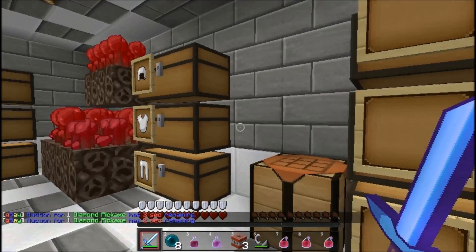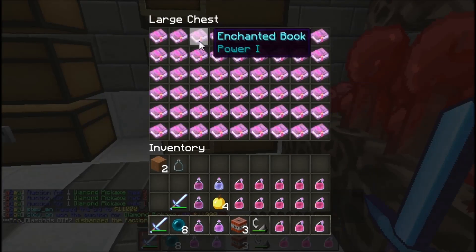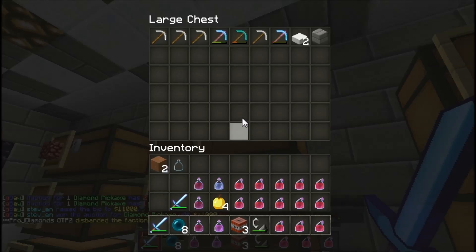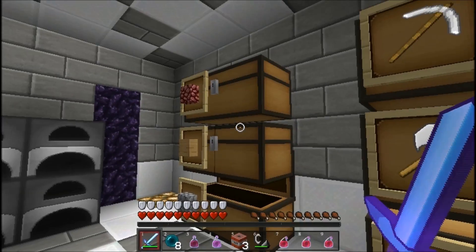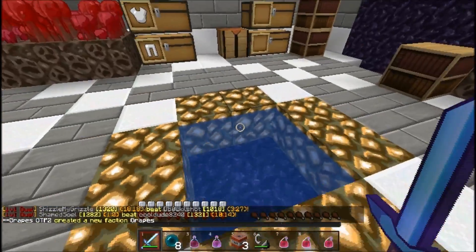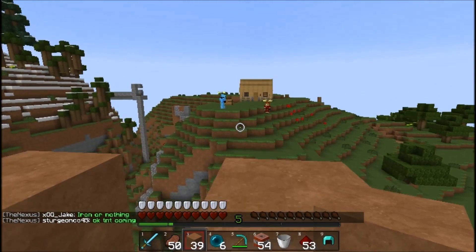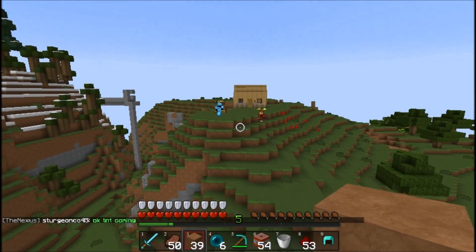Got in, but looks like he moved all this stuff. I'll definitely take that — looks like just iron. Wait, nothing there. Breaking three, I'll take that. Not too bad actually — cobble. Looks like he just got away fast.